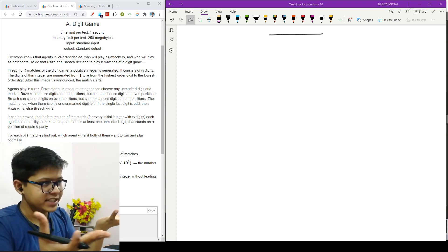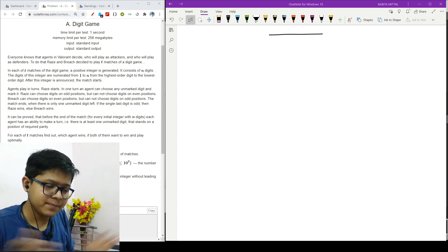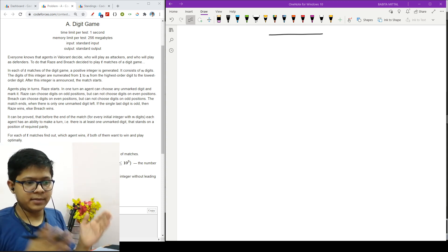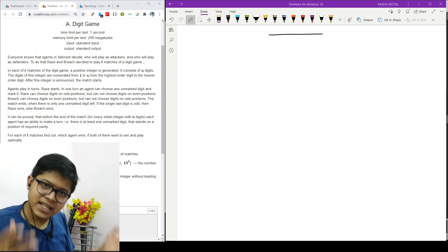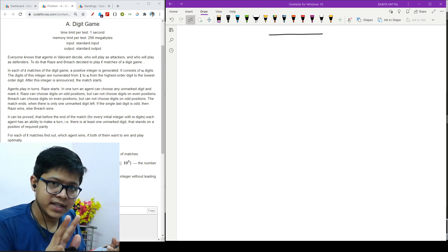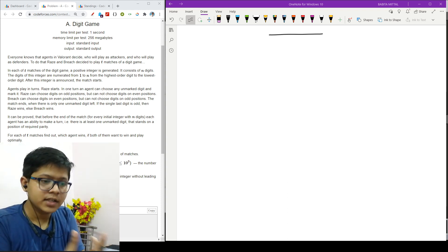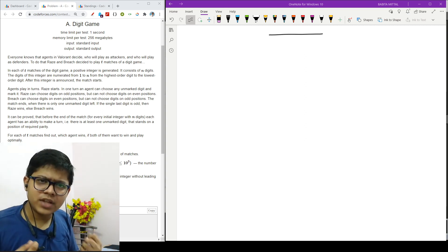The problem says that we have two players — Raze and Bridge — playing a match. We have n numbers, a string of length n. If indexing is from one, Raze will choose the odd index places and Bridge can choose the even index places. Raze can remove any elements from odd places; Bridge can also remove any elements from even index places. When one element remains, if it is at an odd position Raze has won, but if it is at an even position Bridge has won.